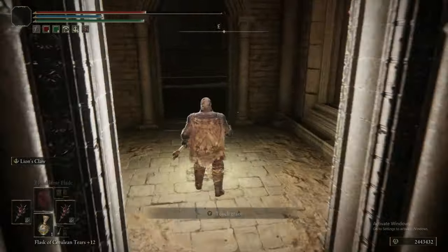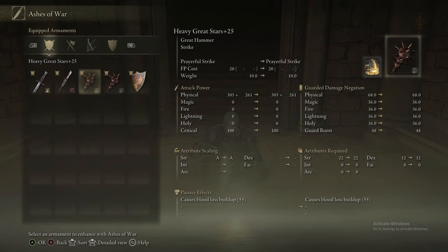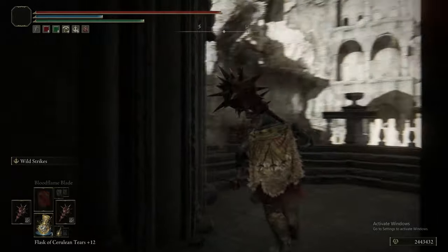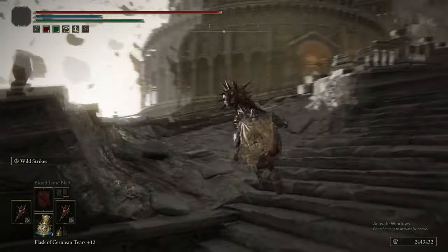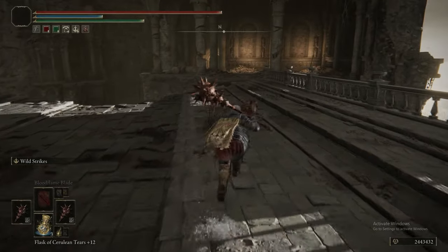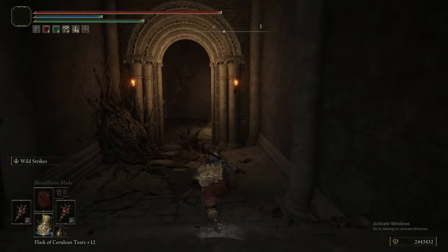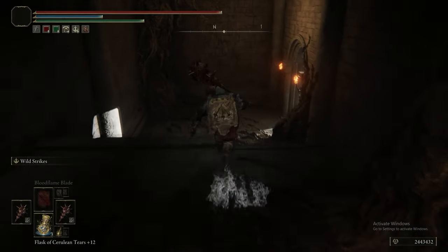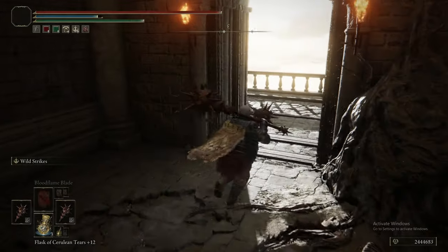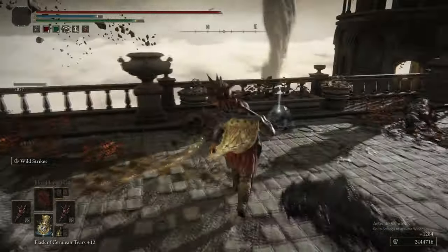Now we're about to finish off Bernal's quest. We're going to kill these Beastmen first just in case they wake up during the fight. You don't take any damage from that fall, so just jump off — don't climb the ladder down. In this spot, Recusant Bernal will invade you. It is your last interaction with him and he is a bastard of an invader fight. Luckily, Wild Strikes makes him extremely easy compared to without it. Go try and fight him without Wild Strikes — absolute nightmare.